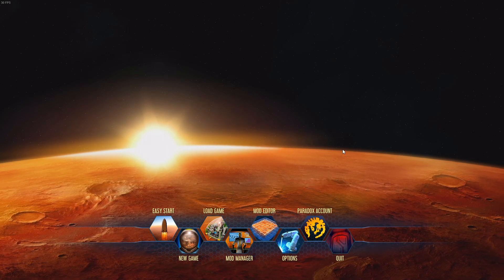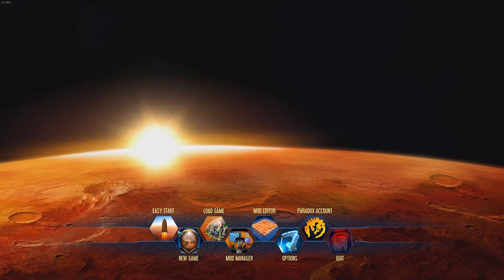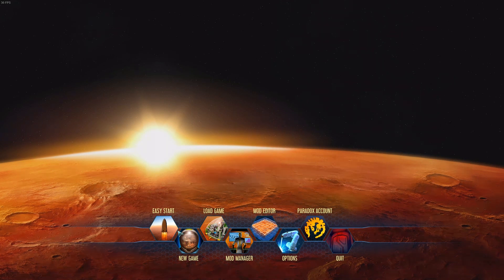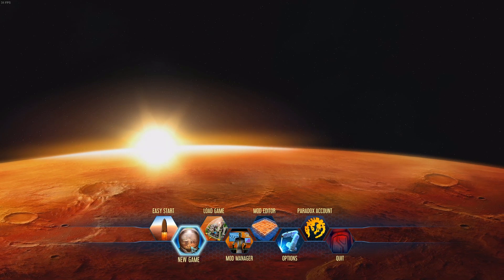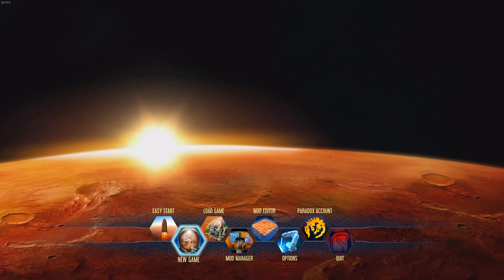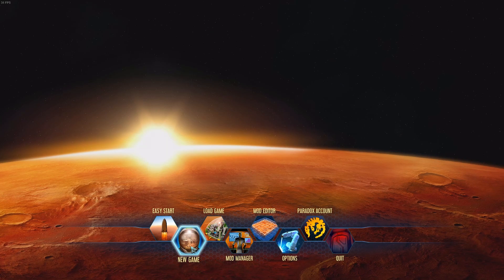As you look at the game, the first button you'll see is Easy Start. You can click that and it will take you straight into the game with a simple setup and everything you need to get started. But we're actually going to click New Game here so we can have a look at some of the options, maybe tweak them a little, and go over some of the various changes you can make to up or decrease the difficulty as you play.